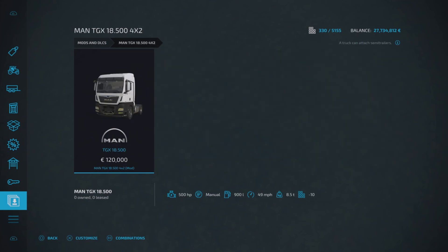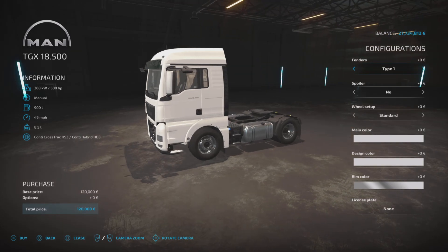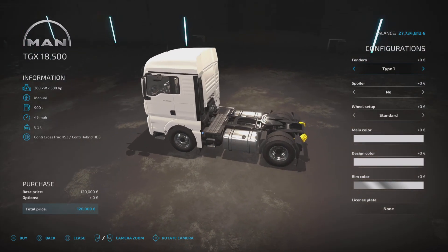Next up we've got the MAN TGX 18.500 4x2 by Kasztan18. This is obviously a truck so you'll find it under vehicles and trucks. It's 120 grand base price, 500 horsepower, top speed of 49 miles per hour, and it's 10 slots on console.